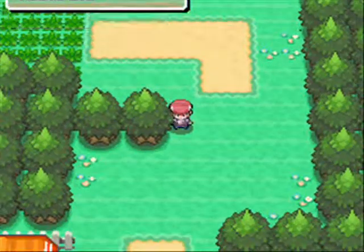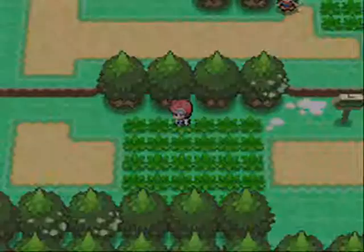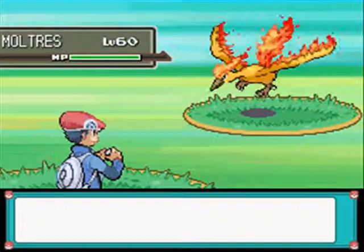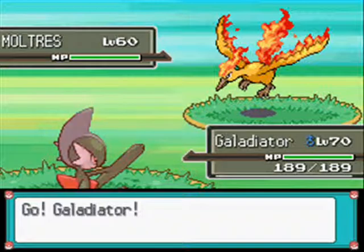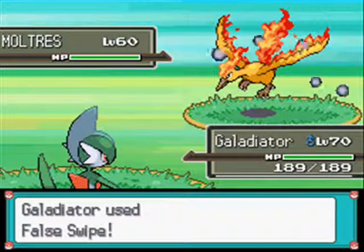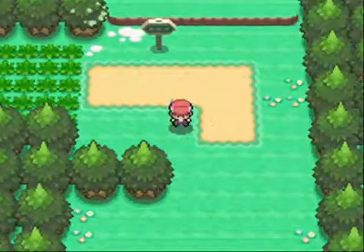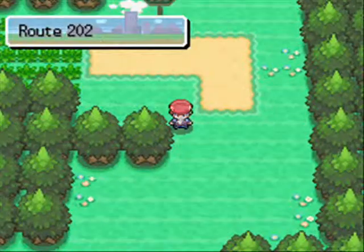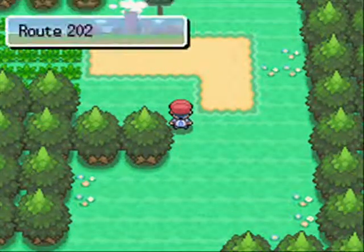You just want to be repeating this over and over again. There's another one on the route - another bird. This time it's Moltres, cool, level 60. It may be worth just doing some damage with Psycho Cut or something, or with Mesprit and Cresselia using Close Combat like that - because obviously they resist it.